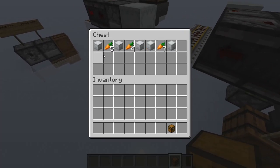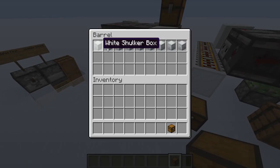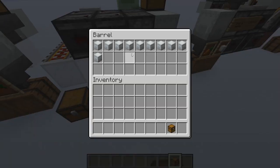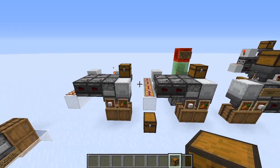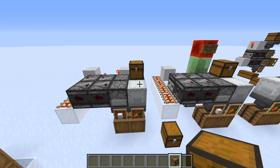Inside this chest is just some shulker boxes and items. As you can see, only shulker boxes are going to end up in this left barrel, and only carrots are going to end up in this right barrel. Now I wouldn't really recommend using these designs — they're really clunky and I haven't compacted them at all, just because I had no need to.